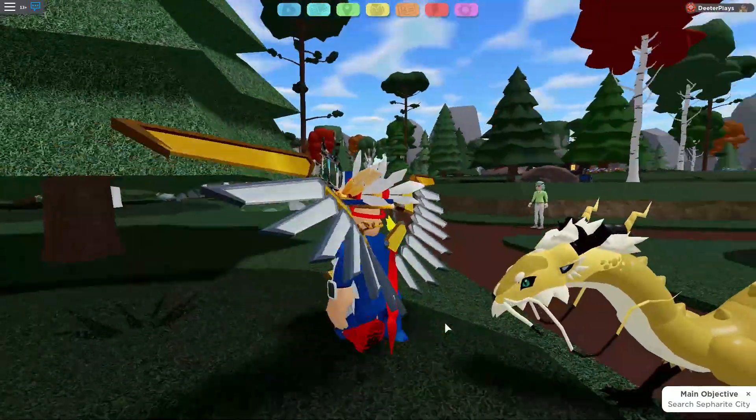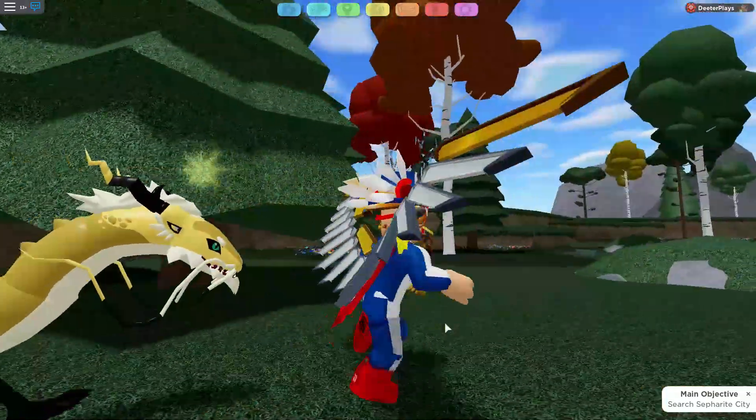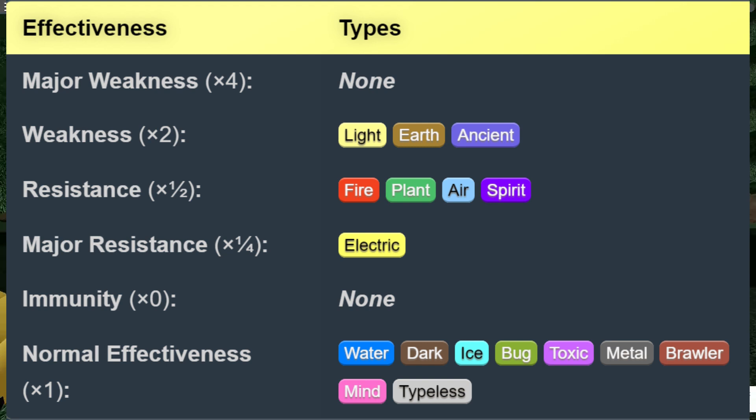Looking at what it's strong against and weak against: its major weaknesses are nothing — it has no actual major weakness to worry about. Its regular weaknesses are Light, Earth, and Ancient. It is resistant to Water, Plant, Air, and Spirit types, and has a major resistance to other Electric types. There's normal effectiveness for all other types, and as you can see, there is nothing it has an immunity to.